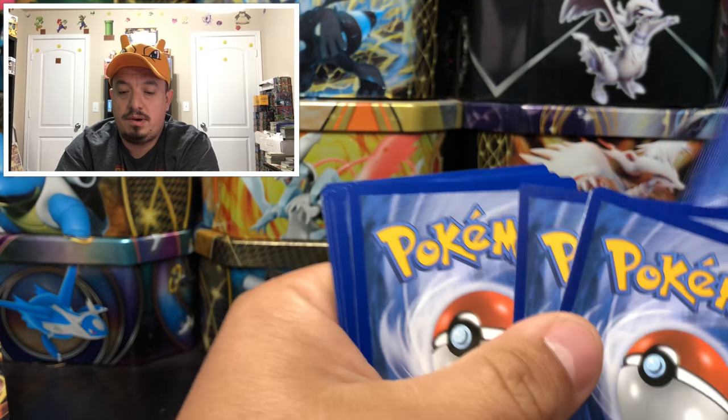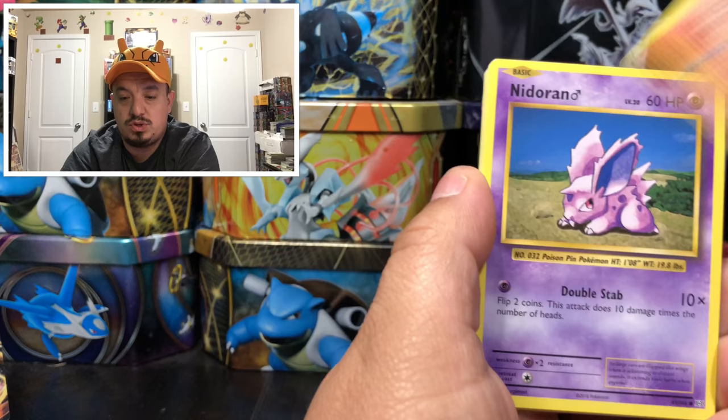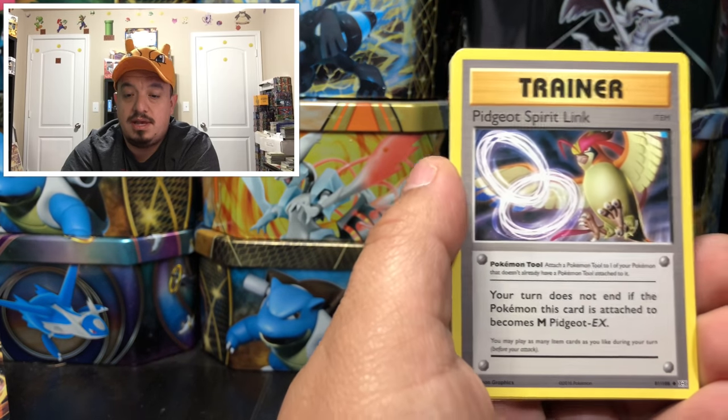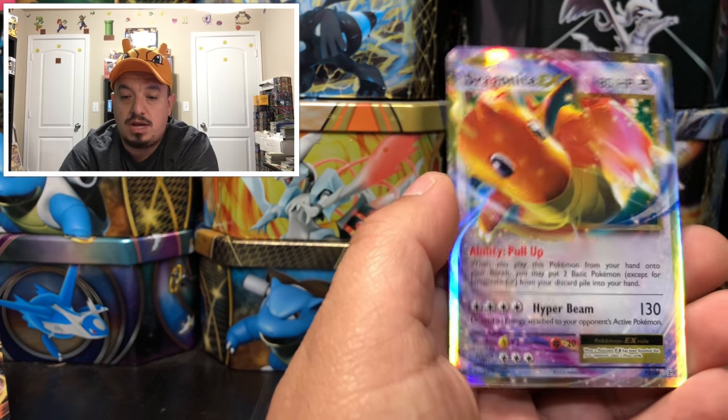Here we go — one, two, three, one and two. We have a Poliwag, Pikachu, Ponyta, Nidoran, Vulpix, Blastoise Spirit Link, Spear Spirit Link, Poliwhirl, and Alakazam. And the reverse holo...